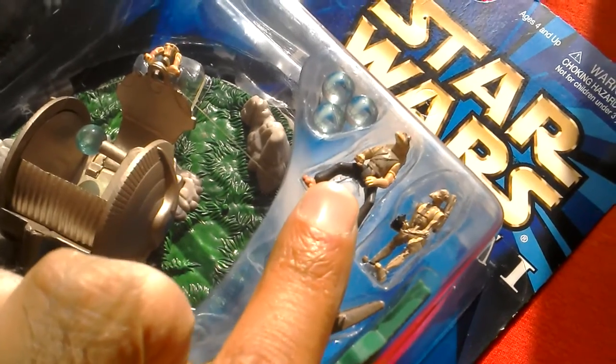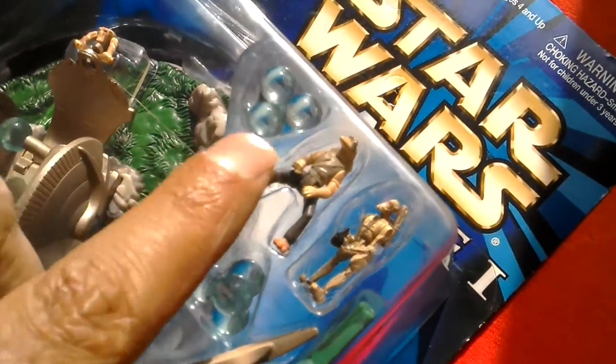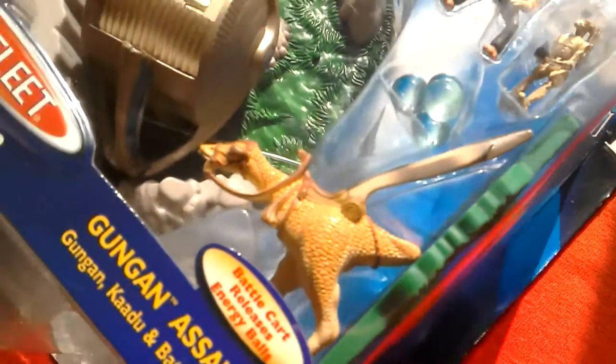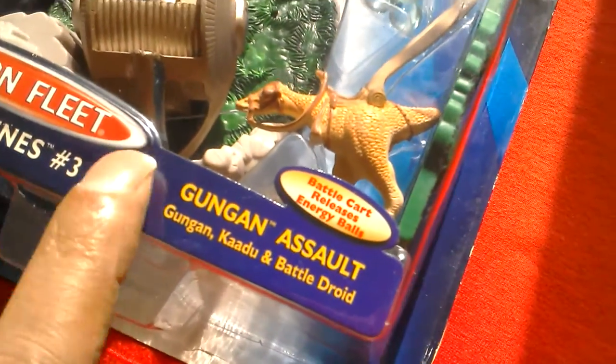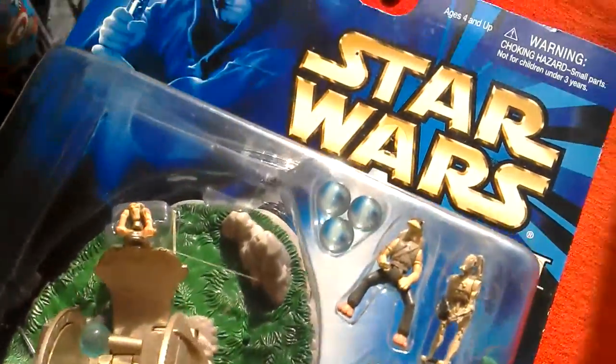You get a Gungan, a Droid, some Energy Balls, a Kadu — Gungan Assault. Gungan, Kadu and Battle Droid. You get all of these things.